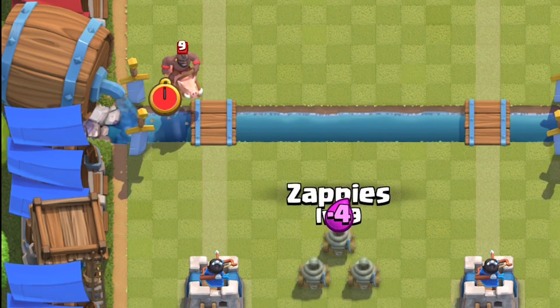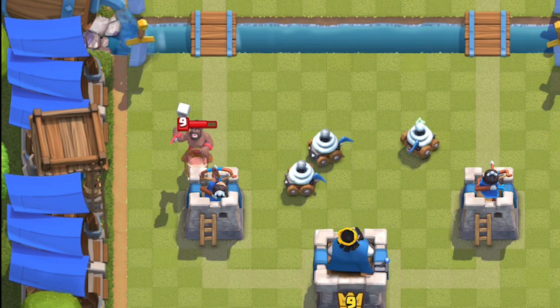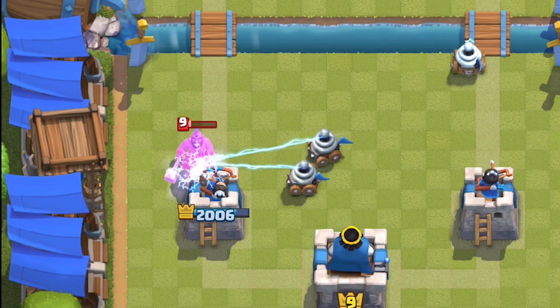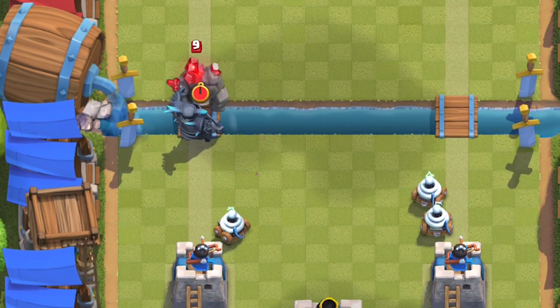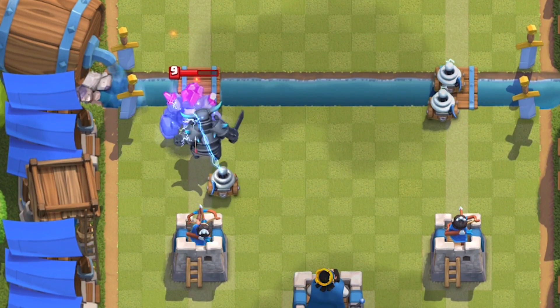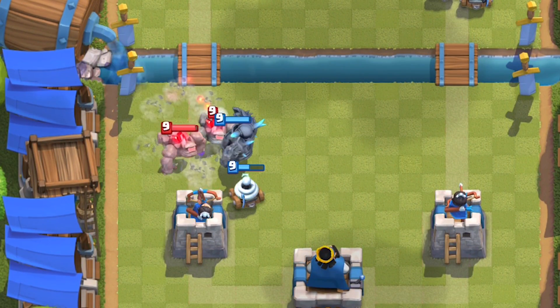If you're defending against a medium-sized threat like a Hog Rider, two Zappies to defend is not a bad idea, so long as they don't have any spells like Fireball. If you're defending against something really beefy like a Golem and you have a PEKKA, chances are that Golem user has Poison. It's best to only split one Zappie to defend the Golem to prevent any spell or splash value.